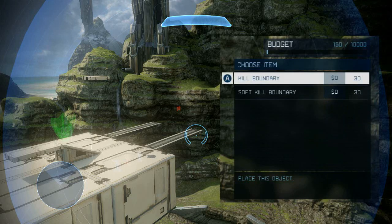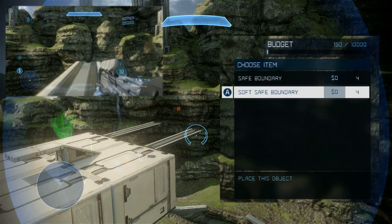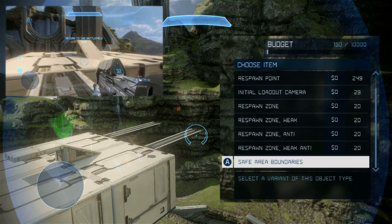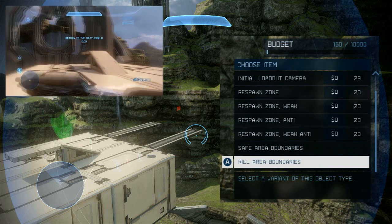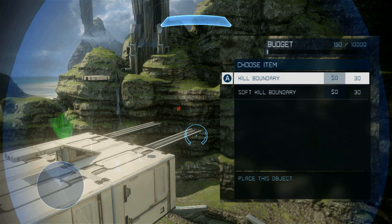These function opposite to one another. Kill boundaries will kill the player if they enter the zone, while safe boundaries will kill the player if they leave the zone. Soft safe boundaries and soft kill boundaries will give a 10 second timer for the player to return to the map instead of killing them immediately. Note that kill boundaries will override safe boundaries, meaning you can place a kill boundary inside of a safe boundary and that area will no longer be safe.